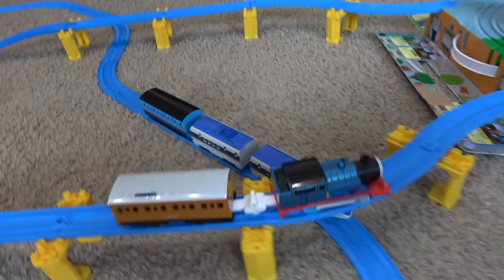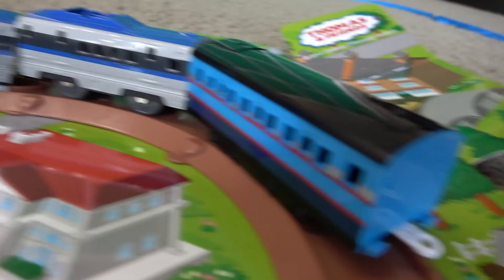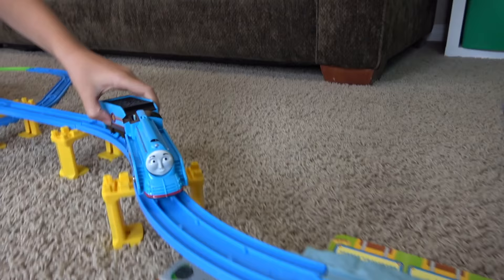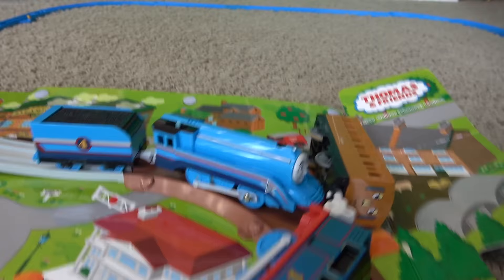Thomas in the foreground and the JP 500 underneath — Adi pushing Thomas while the bullet train charges. These passengers must be upset. Keep your tender on Gordon — he helps out Adi. Gordon, Thomas off track — and Adi pushing them all. What a finish!